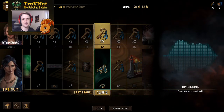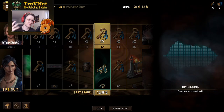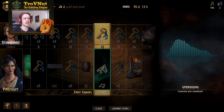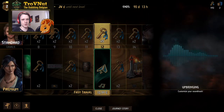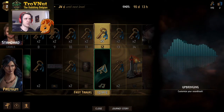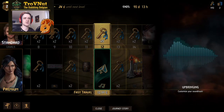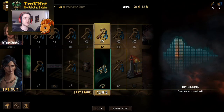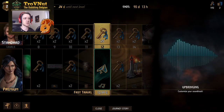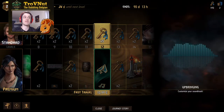At the 12th level in the premium pass, we get something brand new — we can actually start customizing our soundtrack. It's been discussed for quite some time, but finally they've added this into the game. Now you'll be able to customize your game soundtrack for whatever deck you're playing. The first one is called Upbringing. I think most of these are retooled versions of the original faction themes, so most of them will be tied to a faction.